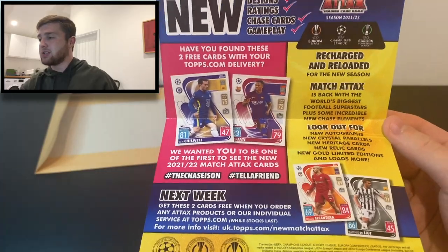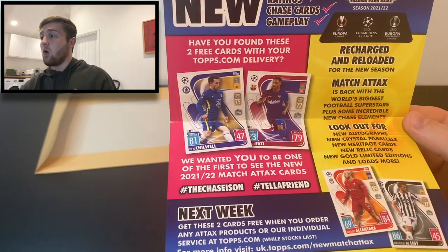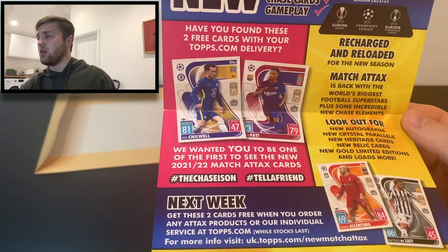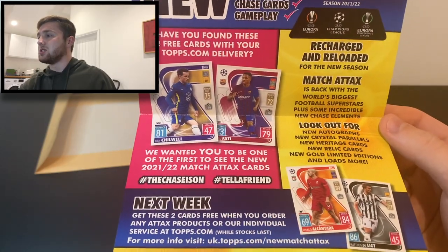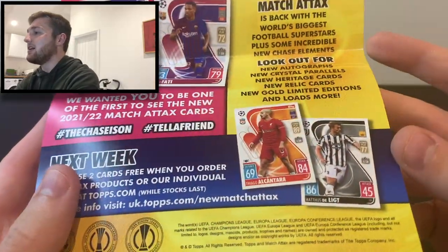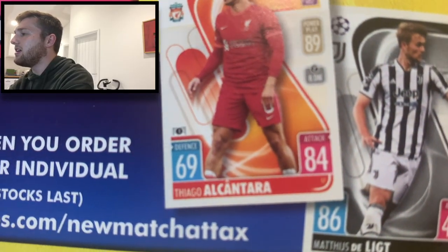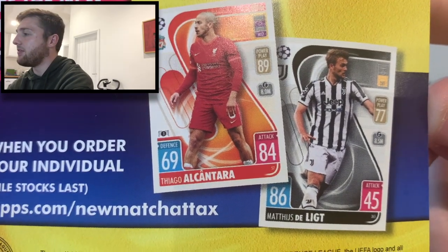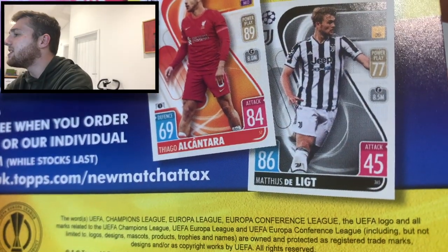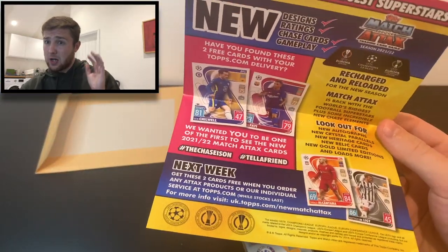And there's more cards next week. The way you can get your hands on these cards is if you order any Attax product from Topps or use their individual card service, then you will get these two cards this week — I think it's the 13th to the 19th of July. And then next week there'll be two more cards available, which suggests it's going to be Thiago Alcantara and Matthias De Ligt, which is fantastic. Thiago is number 57 and Matthias De Ligt is number 365, which is fantastic. So it suggests there's a really big base set. Juventus are in there from the beginning.